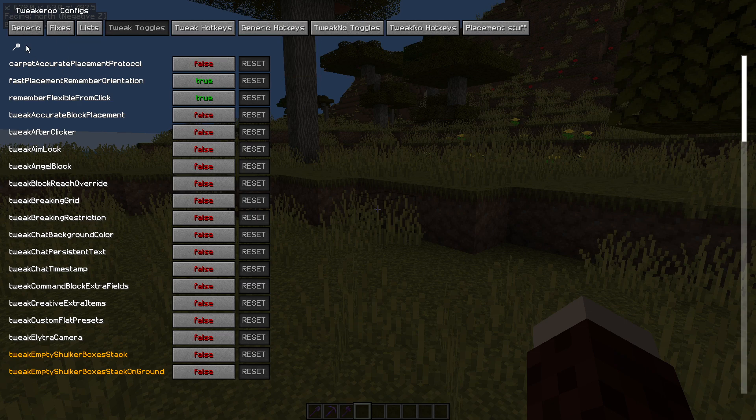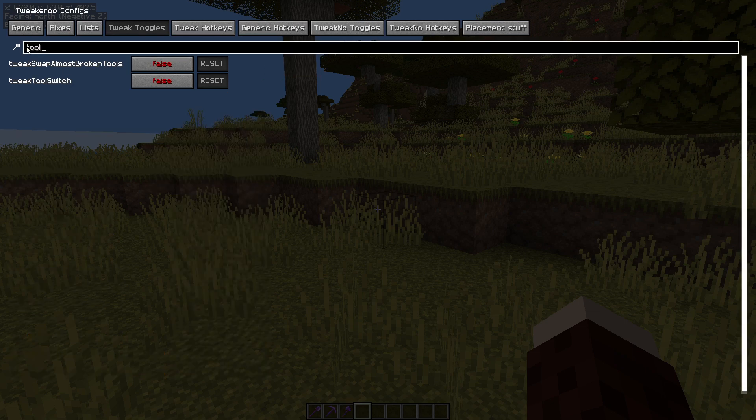But if we go into Tweak Toggles, we want to type in 'tool' — we know it's something to do with tools. And it's the tweak tool switch that we're focusing on today, and we want to enable that. So we just click it once — that's fine, it sets it to true. If you reset it, it'll go back to false. That's step one.